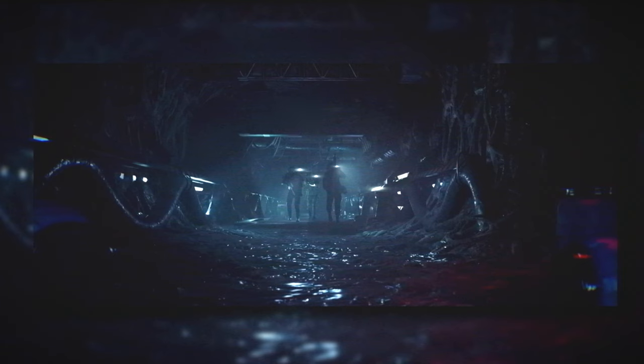Moving further into the base, the marines happen upon a structure all too familiar to alien fans — fleshy, wet, tendril-like biomechanical growth that gets thicker the further they go. This can only signify the presence of a Xenomorph XX121 hive structure.